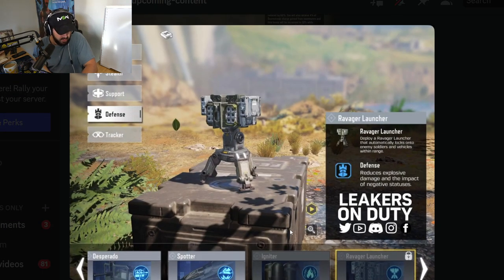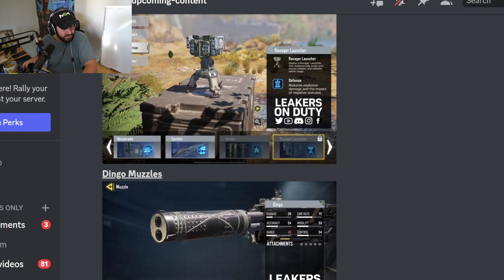Ravager Launcher for Battle Royale — deploy a Ravager Launcher that automatically locks onto enemy soldiers and vehicles within range. What? Automatically locks onto players and vehicles? What?